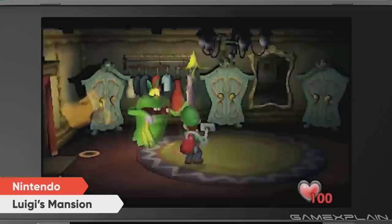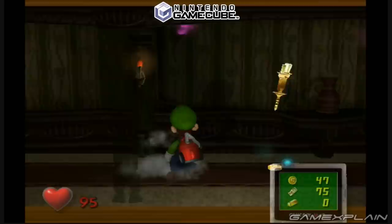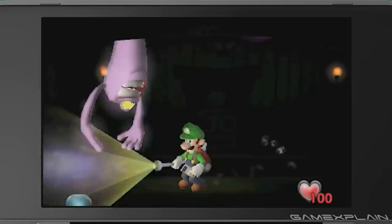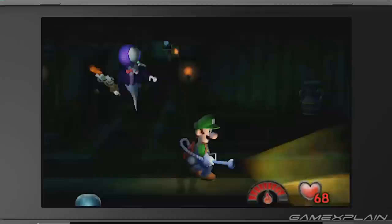Moving on, it appears as if the controls have seen some tweaks as well, probably because they had to. The original Luigi's Mansion is built around having two control sticks — one to move, and the other to aim the Poltergust — which wouldn't quite work on the 3DS since the original versions of the system only had a single circle pad. So to compensate, it looks like the game is using a solution similar to the 3DS sequel, Dark Moon, where Luigi's movement and aiming are fused together. Which means that, once you begin to use the Poltergust, you're locked to whatever direction Luigi is facing.